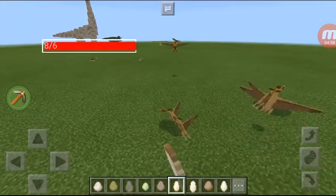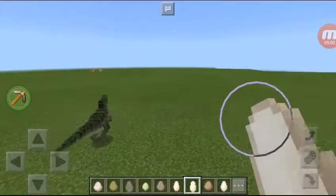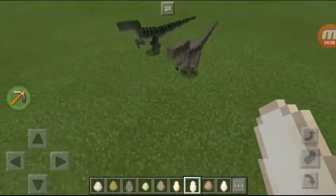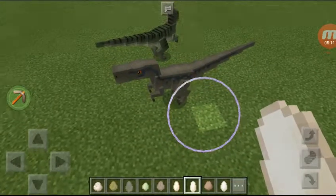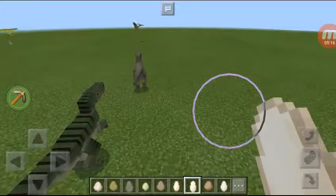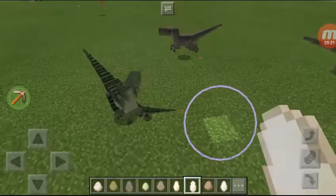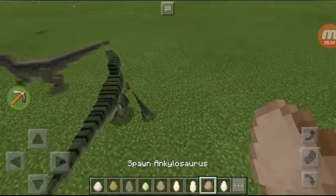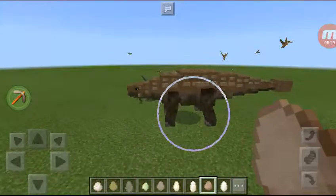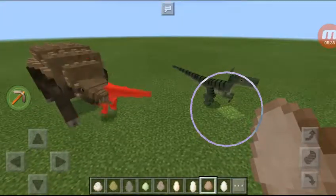Now we have the velociraptor — looks so cool, you can tame those I think. This one reminds me of Blue from the movie. Look at the baby velociraptor! And then next up there's the ankylosaurus — he looks so badass.